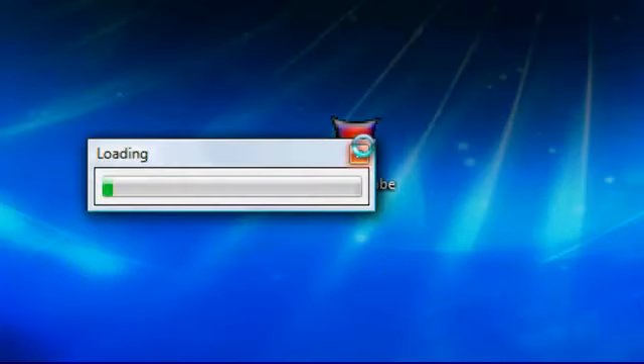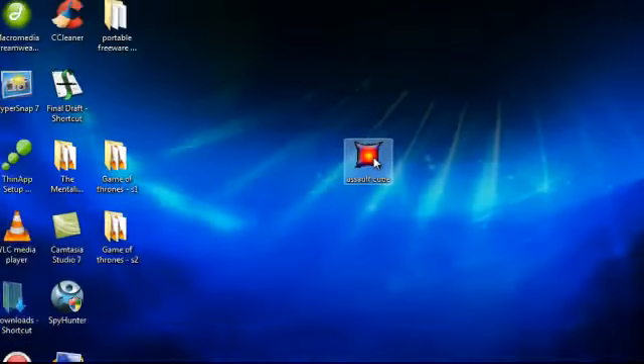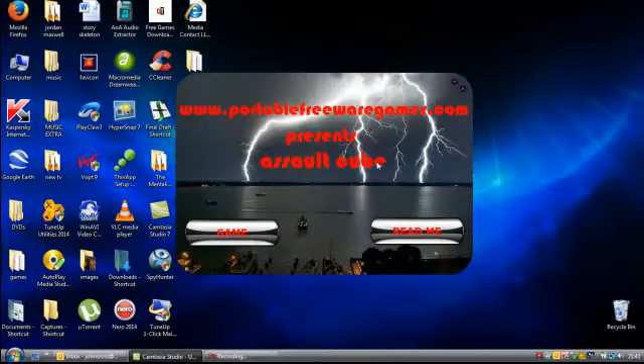Let's double click this and as you can see it opens out in this nice menu. You've got the name of the website — it presents AssaultCube — and you've got two options: a readme option and a game option. The readme option has directions for the game, copyright holders, a link to the game author's website, stuff like that. Or you can choose the game button and just play the game.